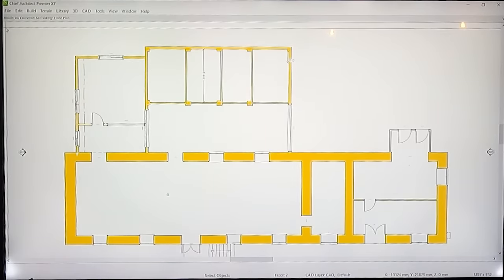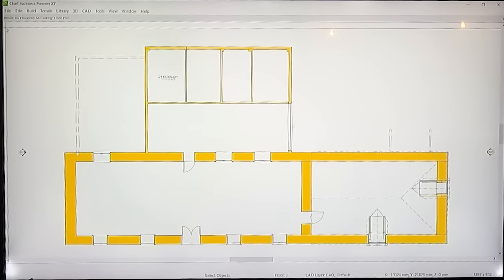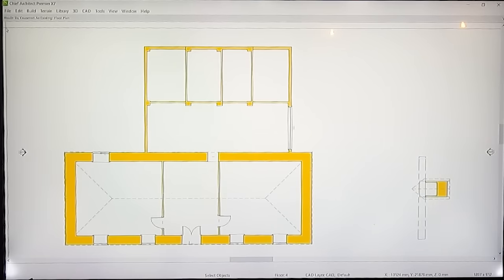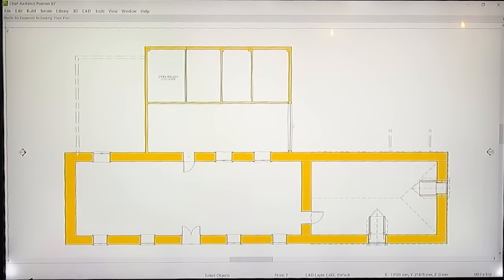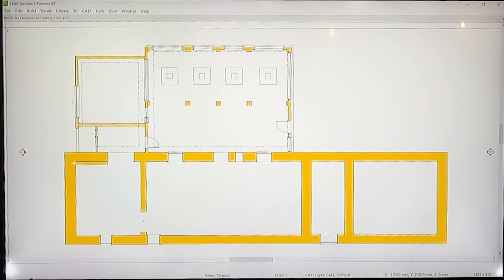We have the ground floor entrance at the bottom of the screen, then the first floor silo section to the rear sheet to the right, then the second floor and the third floor which is essentially just the top of the silo section. We'll go back down to the lower ground or the sous-sol level and chat about what we can do with the space.